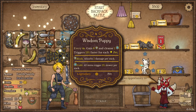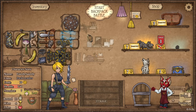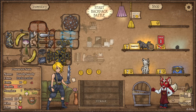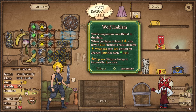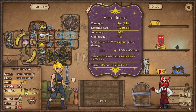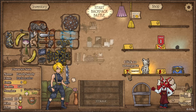Another puppy option: wisdom puppy, every four seconds gain eight shield and cleanse one cold. There's the armoured puppy — triggers faster for every adjacent pet. I'll pop it here. The two puppies are buffing each other. We'll definitely reserve that.